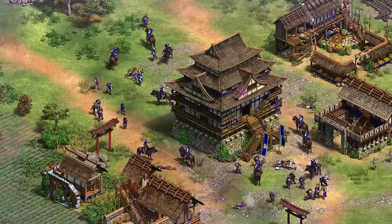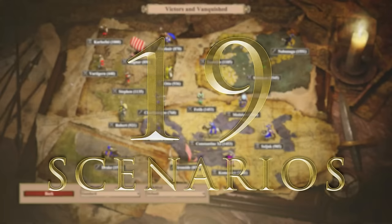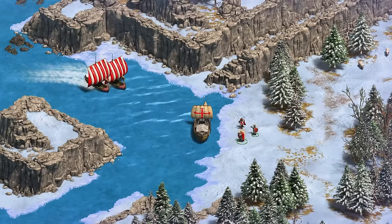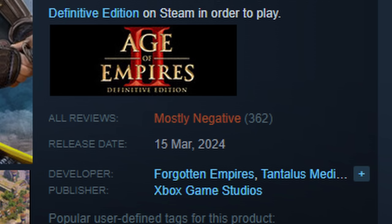The newest DLC for Age of Empires 2 Definitive Edition is upon us. Victors and Vanquished brings 19 new single player scenarios to play across a variety of factions and settings for a price of $12.99 US dollars. And the question for today is: why does everyone hate it?